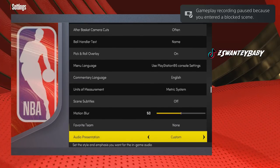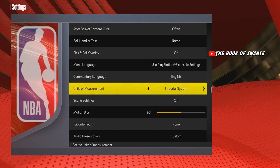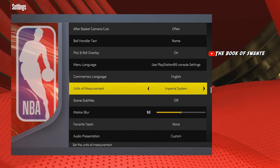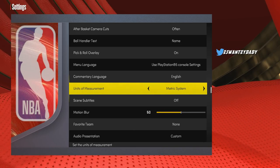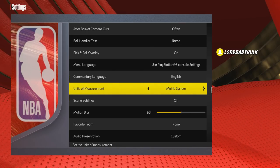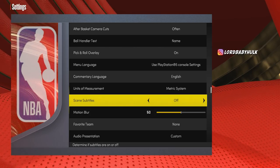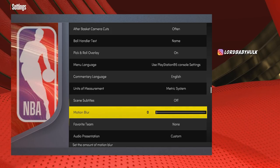First, your system is going to be on imperial by default. Switch it to metric system. The reason is you're going to be taller than a lot of people's lockdowns. Make sure you put the weight on zero.